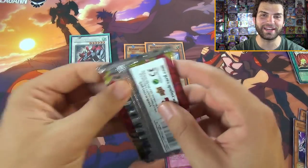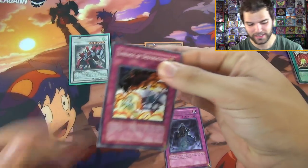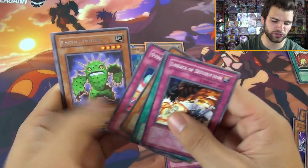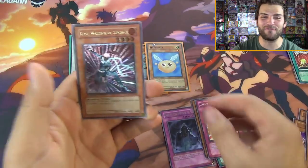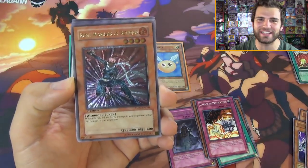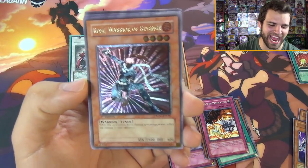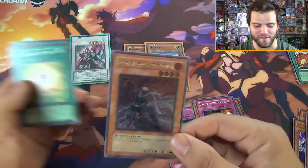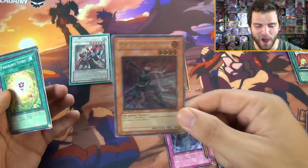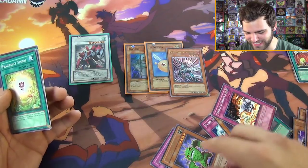Two foils so far - we got one foil from Crossroads of Chaos, can we get another? If we get four foils again these tins are stacked. A Lineage of Destruction, Ever-Living Underworld Cannon, Pursuit Chaser, Synchro Strike, Cactus Fighter - and oh baby, a first edition ultimate rare Rose Warrior of Revenge! What is going on?! She's a fire attribute - I don't even know if I've ever pulled a first edition ultimate rare Rose Warrior before!